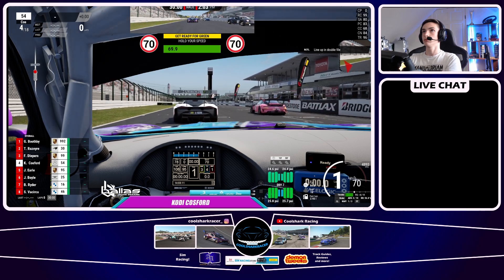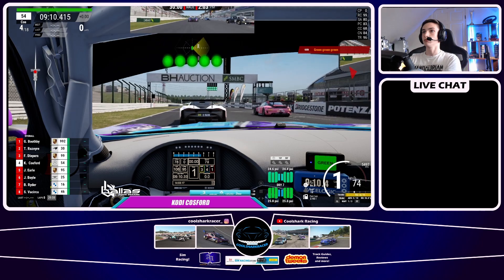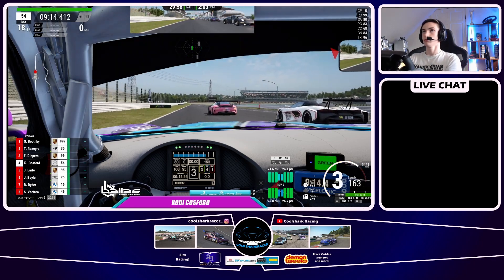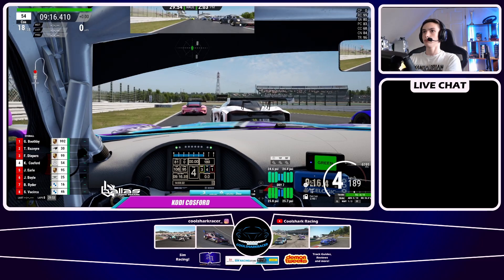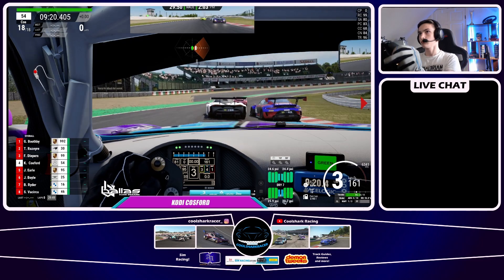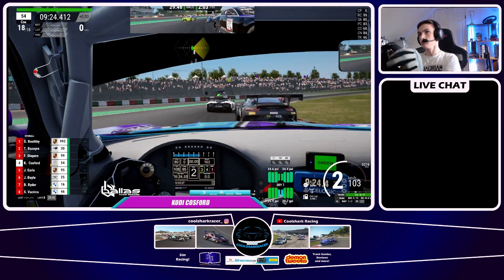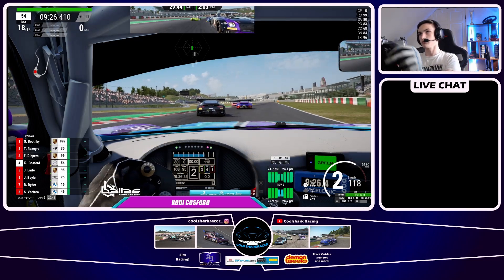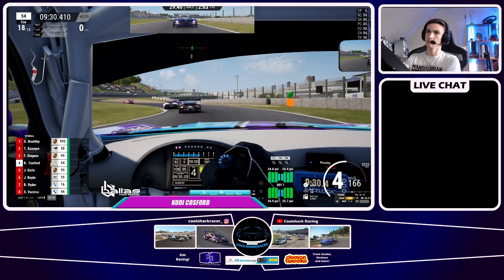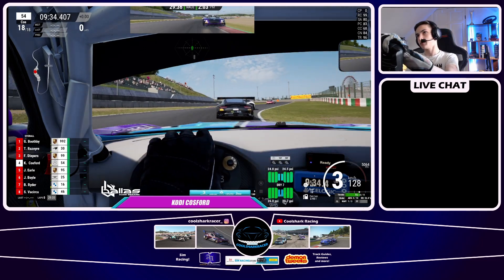As we approach the start, just trying to get a good start. We're on the outside line coming into turn 1, so not a great place to start. George Boothby is in our lobby as well — an extremely fast driver. Coming into the first corner, we get boxed in by the Porsche and McLaren. We don't have anywhere to go, and that allows the Porsche up the inside of us and very nearly the Bentley as well. But we're able to survive the first corner, though we're a bit boxed in by the drivers in front.